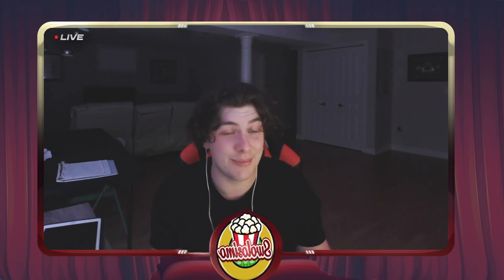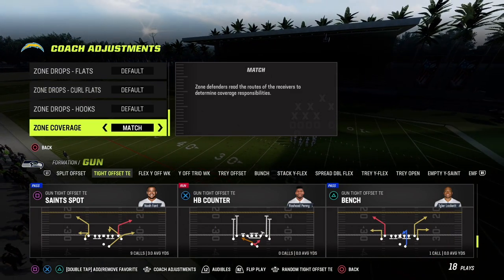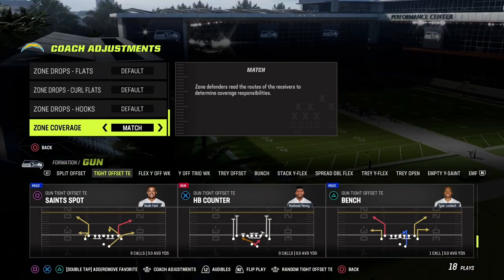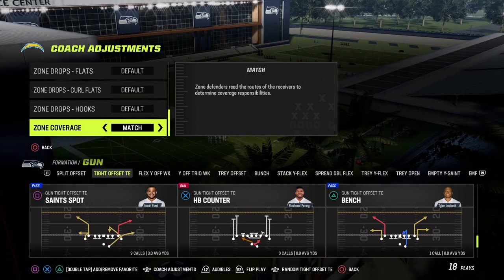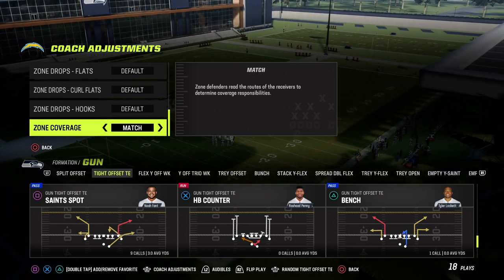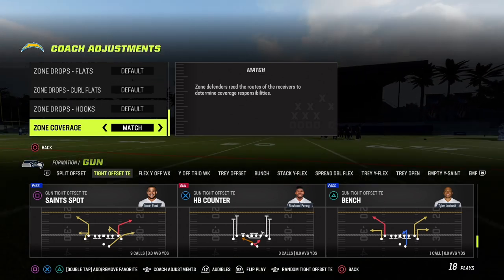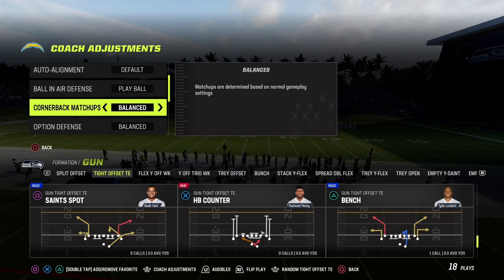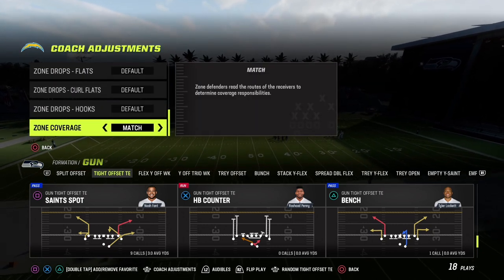You need to be in Cover 4 Drop. I recommend turning your coaching adjustments to match — zone coverage match when running drop shells. If you're not in a match shell, I recommend match regardless of what you're in. The zones play like they're psychic when you run match. Even in man defense, if you're putting zones on the field, having your zone coverage set to match really does help.